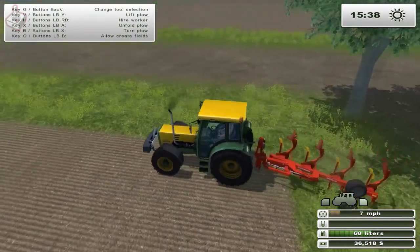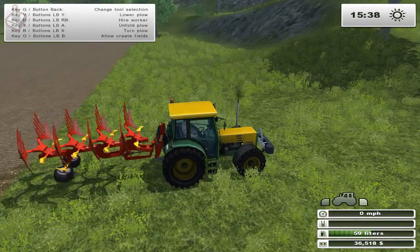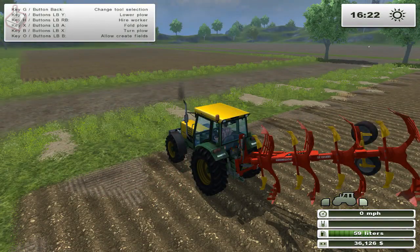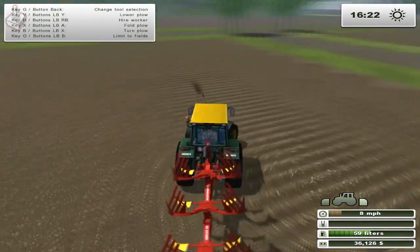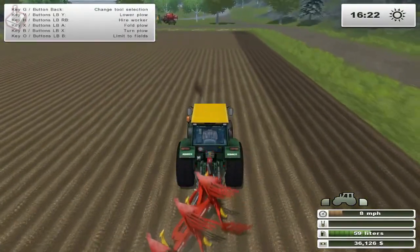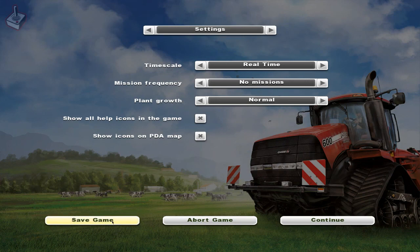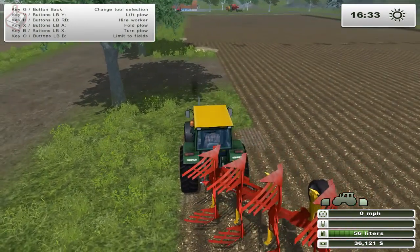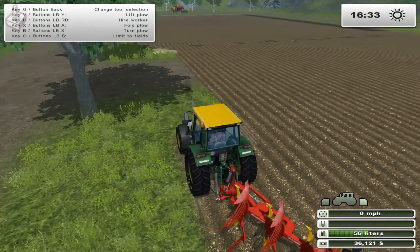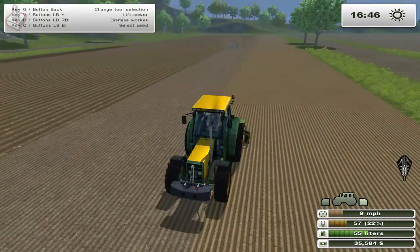First, I would plough both fields in the direction that they will be merged — the furrows act as guidelines. If you are doing this process manually, remember to raise, turn and lower the plough at the end of each row. With both fields ploughed, select Create Fields Mode by pressing O on the keyboard. Start approximately a tractor's width away from the edge and work your way across. When you have about a tractor's width left to do on the other side, I would save the game. Field edges are the hardest part of combining fields, so save your progress regularly so you can go back to an undo point. For best results, ensure the plough is in the right orientation, use a controller and plough slowly. With the fields combined, you can carry out a field rotation as normal.